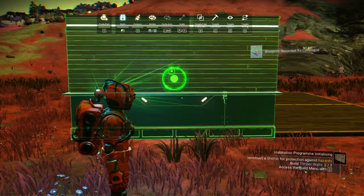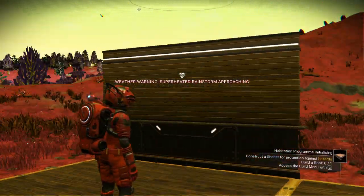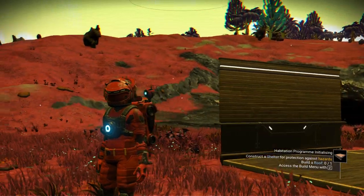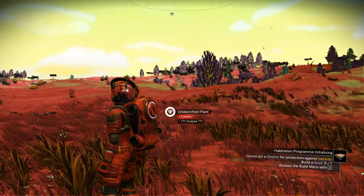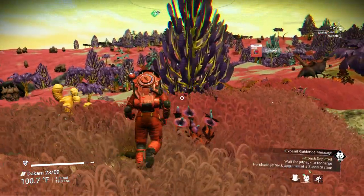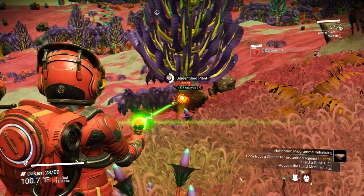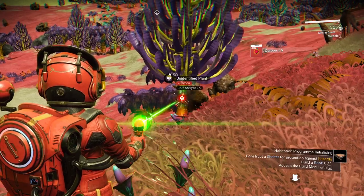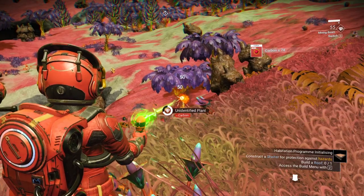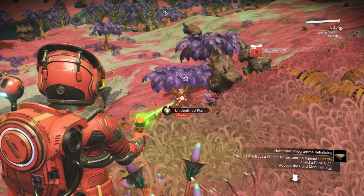That should be enough. Let's make some walls. Hopefully we have enough — we can only build one. We're going to need more carbon. Let's go over to the closest trees this way. We should analyze it but we're just going to go ahead and get the carbon for now because we're in desperate need of carbon. It's about to get really nasty out here soon.